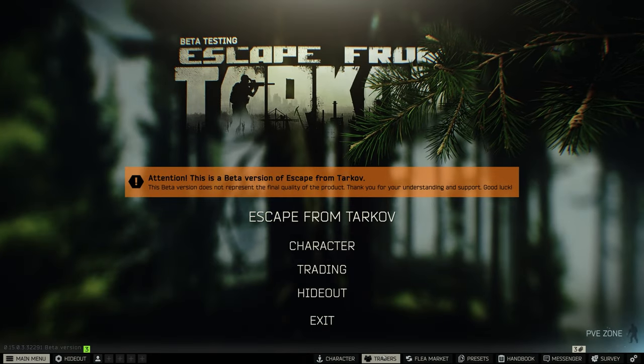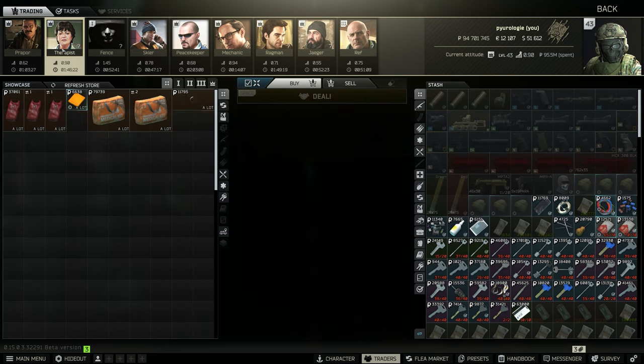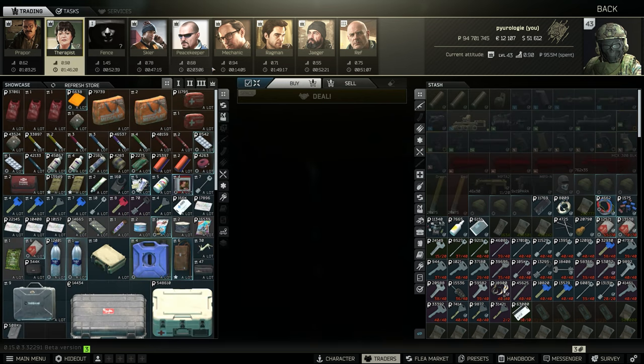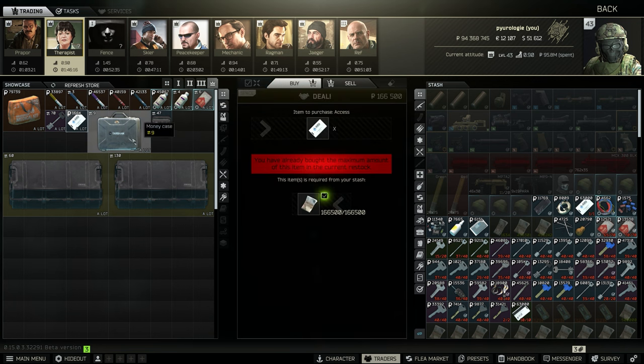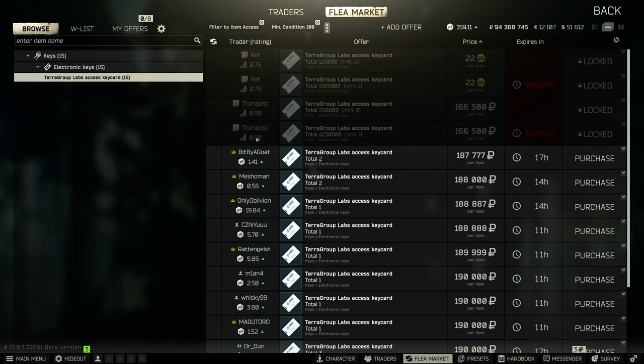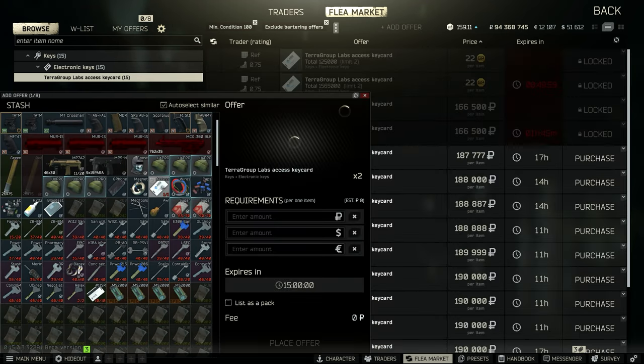I'll start by showing you some of the trader flips I use. I do have my traders maxed out so use them according to whatever levels you might have, but I'm going to show you from a max trader level. First thing I always get is two labs access cards. You can get them for about 166k and sell them for anywhere from 180 to 190 each — that's a quick 30 to 40k turnaround.